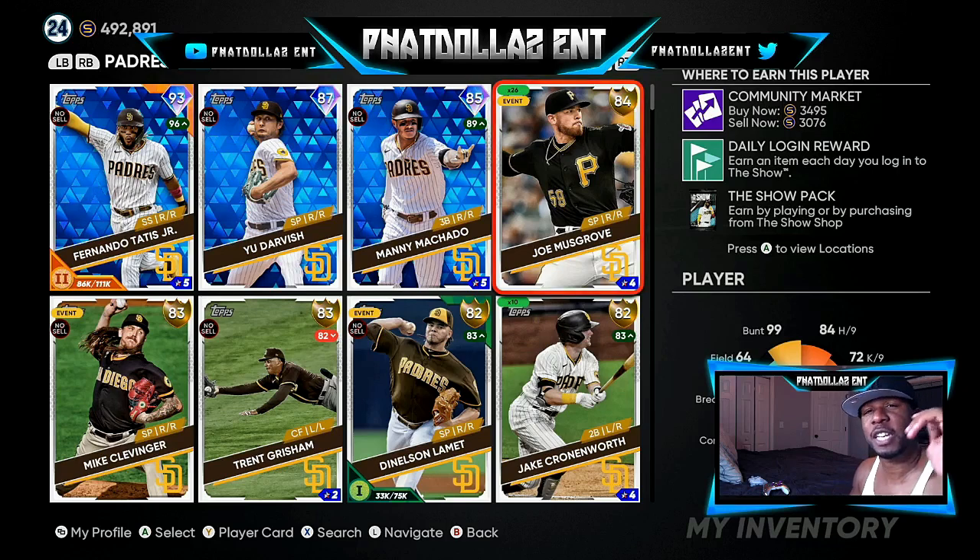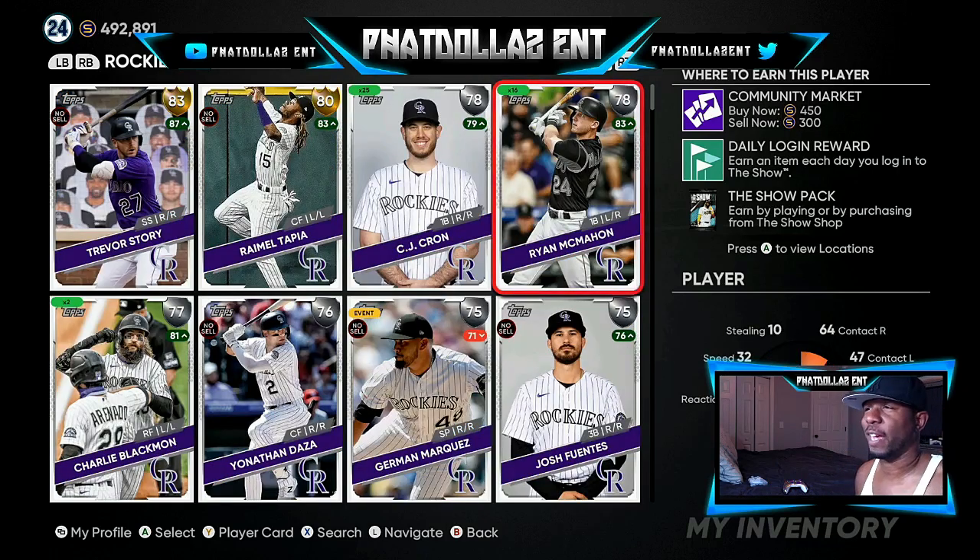The 78 Ryan McMahon with Inside Edge is playing up to an 83 overall, which means he has a good chance at getting the plus one or plus two he needs because he has good matchups coming up. I have 16 of these. You can get them for 301 to 302 stubs, or if you want to wait after the roster update you can put in buy orders for 245 to 250. He's batting .257 with 16 home runs and 45 RBIs.